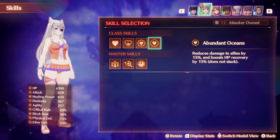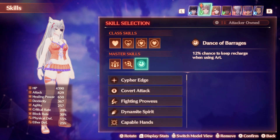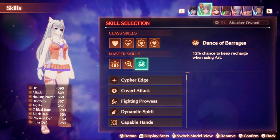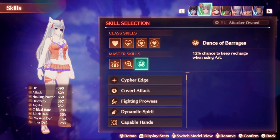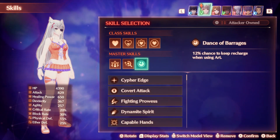For my first master skill I'm running Dance of Barrages. This will give me a 12% chance to keep recharge when using an art, it affects fusion arts, and it's really nice to have on healers. 12% may not seem like much, but it will activate a lot more than you might think, and it can be very nice to start spamming those arts, get more skills out, get more talent arts out. I understand if you might not want to run this since it can be pretty RNG, but if you need a filler skill slot, this is always a good skill to consider.